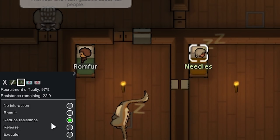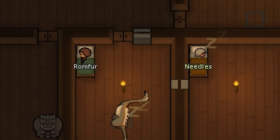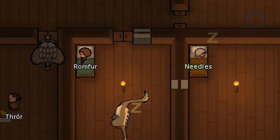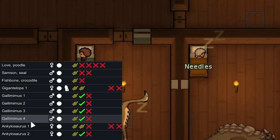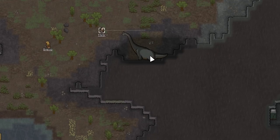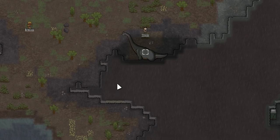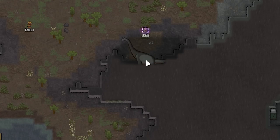Needles is down to 22.9 resist — I think we'll just end up recruiting her. We're mainly having Brixo plant right now because we're running low on food, but it'd be nice to have someone dedicated to only dealing with animals, taming and training them, because we actually have a lot right now — four Gallimimuses we tamed up, two Ankylosauruses, and a Gigantelope. Speaking of animals, we have this Brachiosaurus. Instead of killing it for meat, we'll have Thror use Animal Bond on it since it only has 70% wildness.